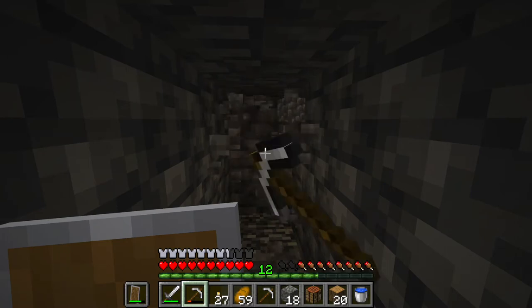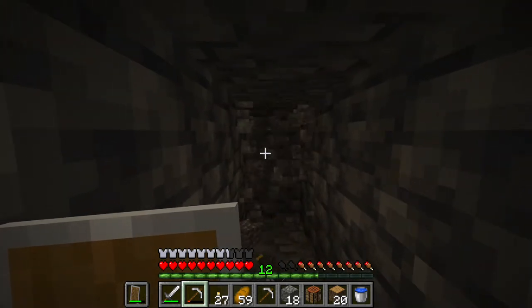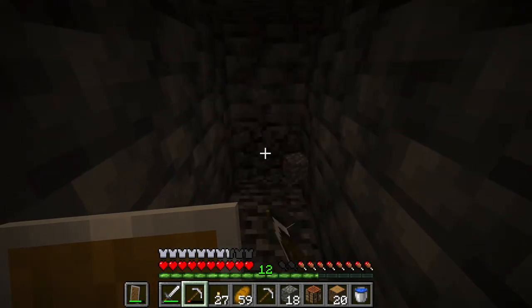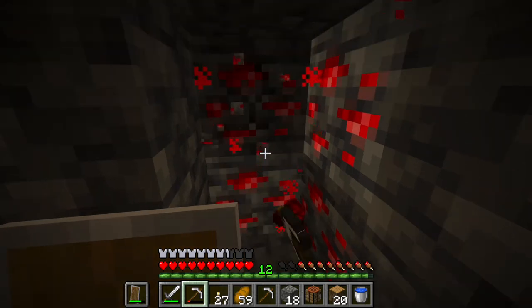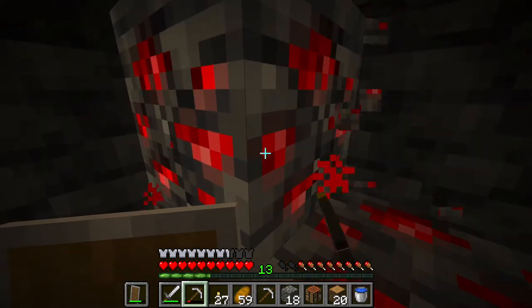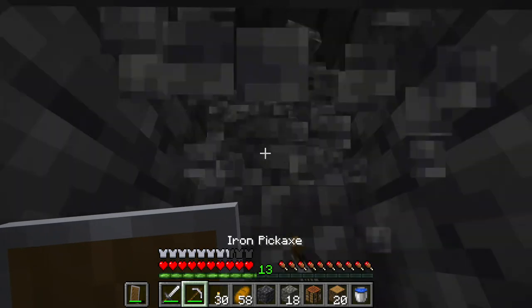I'm running out of pickaxe but I can make an iron one from the iron I have. Blackstone can apparently be used basically like cobblestone. I see redstone ahead — I'll mine it just in case there are diamonds behind it. Something interesting: I mined into lava. I'm going up to see if it's just a small lava pool.